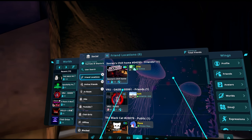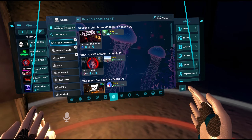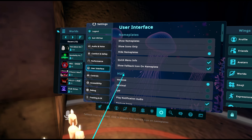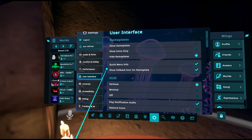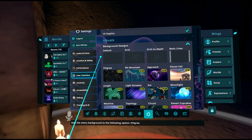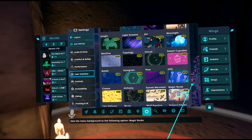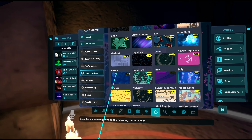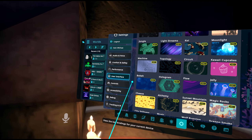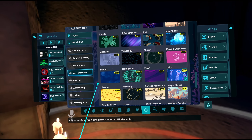The least polished part of the interface right now is the settings menu. There's nothing wrong with how it looks — it's really nice and clean. If you have VRC+, there are also a bunch of different background options, and as you move your hand around the background shifts a bit, which is kind of nice. But the issue is the big settings menu does not have all the settings in it.